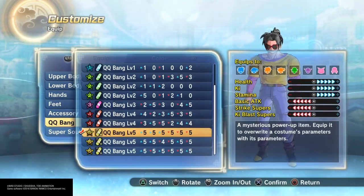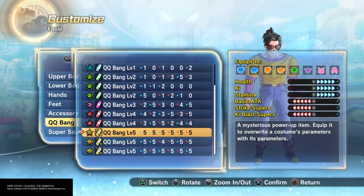So I was thinking — I had this QQ bank that gave plus 5 health, plus 5 key, plus 5 stamina. So I was thinking, why do I need to put stats in that?